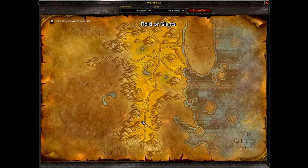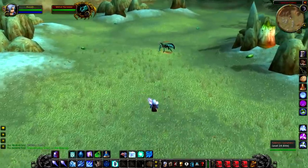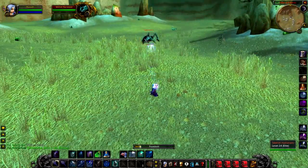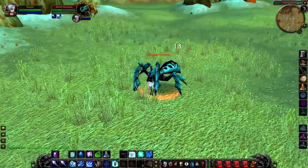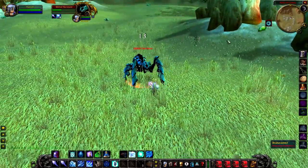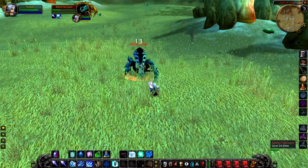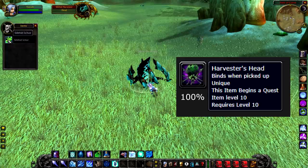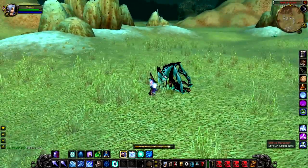Up next we have the Silithid Harvester, a level 24 elite that hangs around in the Field of Giants. It looks a lot different from the other models in the area so it's pretty easy to pick out. Its respawn rate is quite quick — you can expect it to respawn every four hours or so. If you kill it as a Horde player, you have a 100% chance to get the Harvested Head, which starts a quest. On Alliance it does not seem to drop, so it appears to be a Horde-only drop. It is a pretty decent quest with solid XP, though there are no other unique drops.